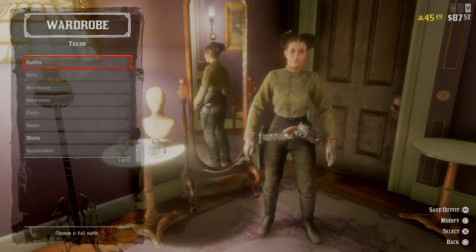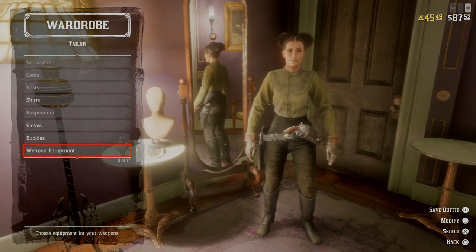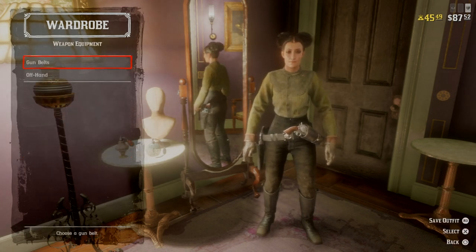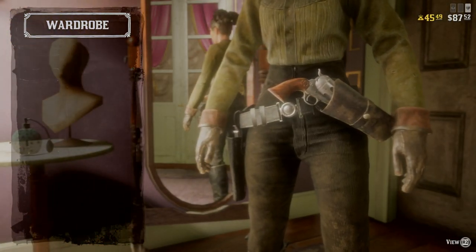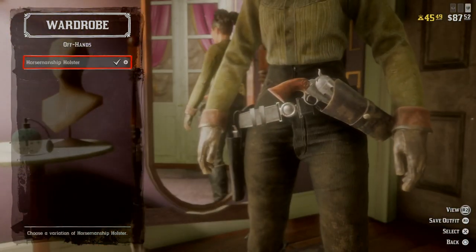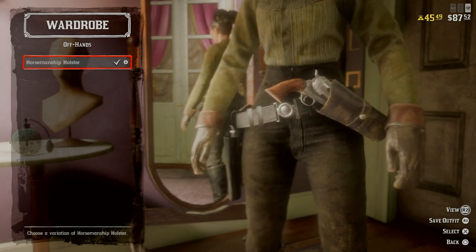Now we're in our wardrobe. You want to scroll all the way down to weapon equipment, then gun belt. I'm wearing my gun belt already so that's already equipped. You need to equip the off hand, which then shows horsemanship holster — so equip that. I've already done that because it shows it there.